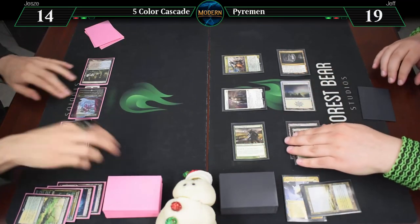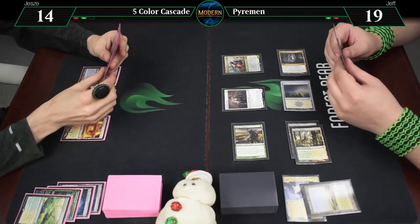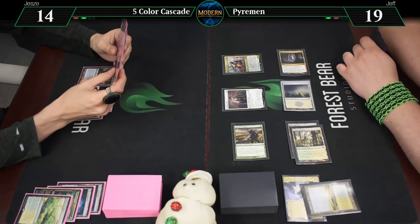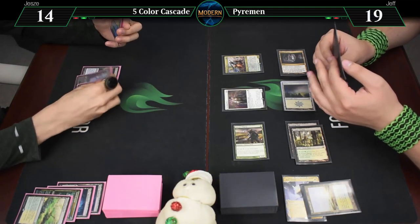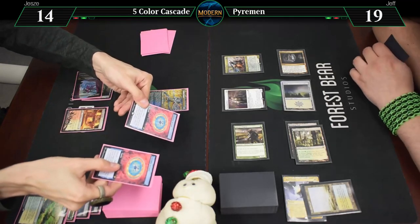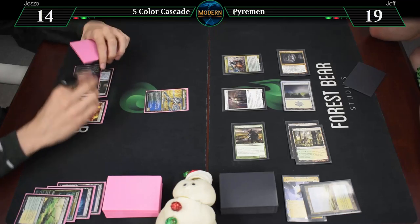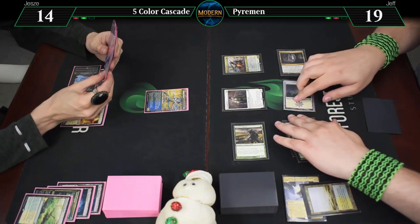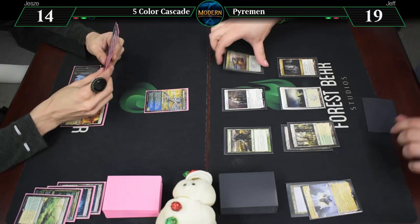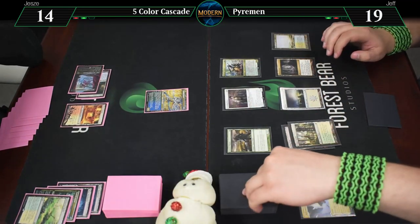Neither of them can attack — I could have attacked with the Prince and then done that. It is your go. On upkeep, Ephemerate rebounds. We're gonna bounce the Rallier. Something left this turn — we get a Flooded Strand. You haven't even drawn yet and you already have a Revolt trigger. Draw for turn. I'll play Windswept Heath, and we're going to pay for a Ranger of Eos. While we're in there, we'll find these — Wing Crafter and a Noble Hierarch.